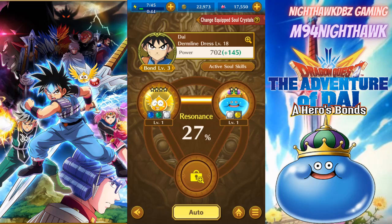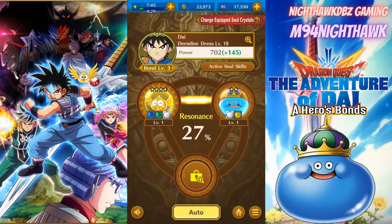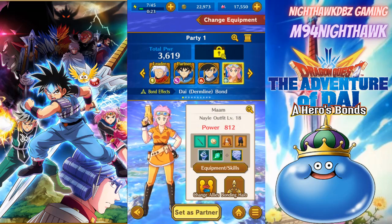As you guys can see, I got Gummy-chan and King Slime as soul crystals, and I have a skill area as well. That's what I'm running with Dai. I don't have anything on Pope and I don't have anything on Mom yet.